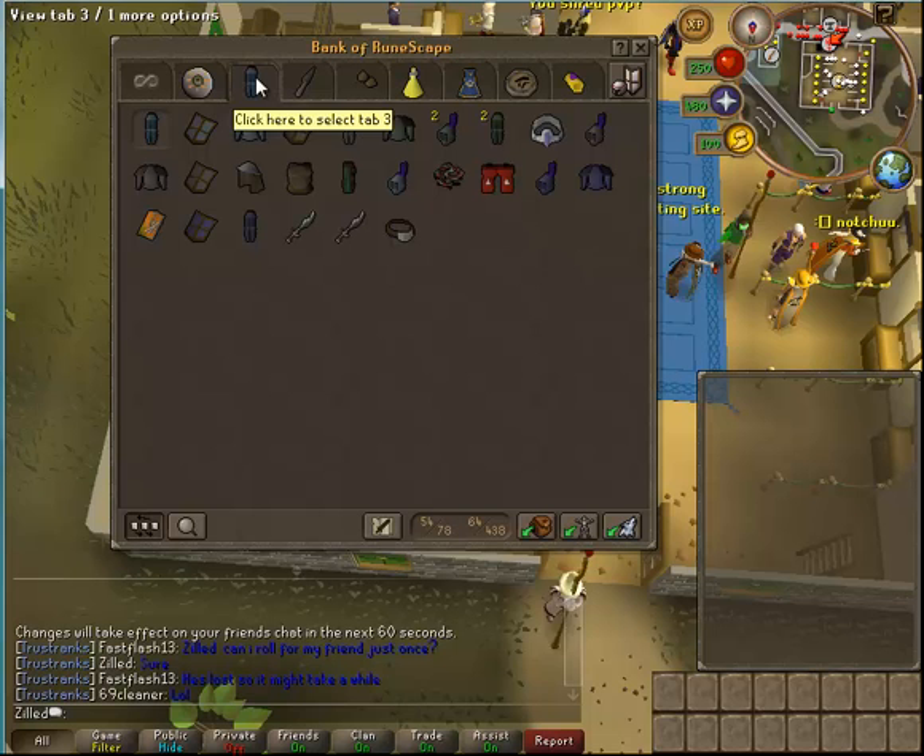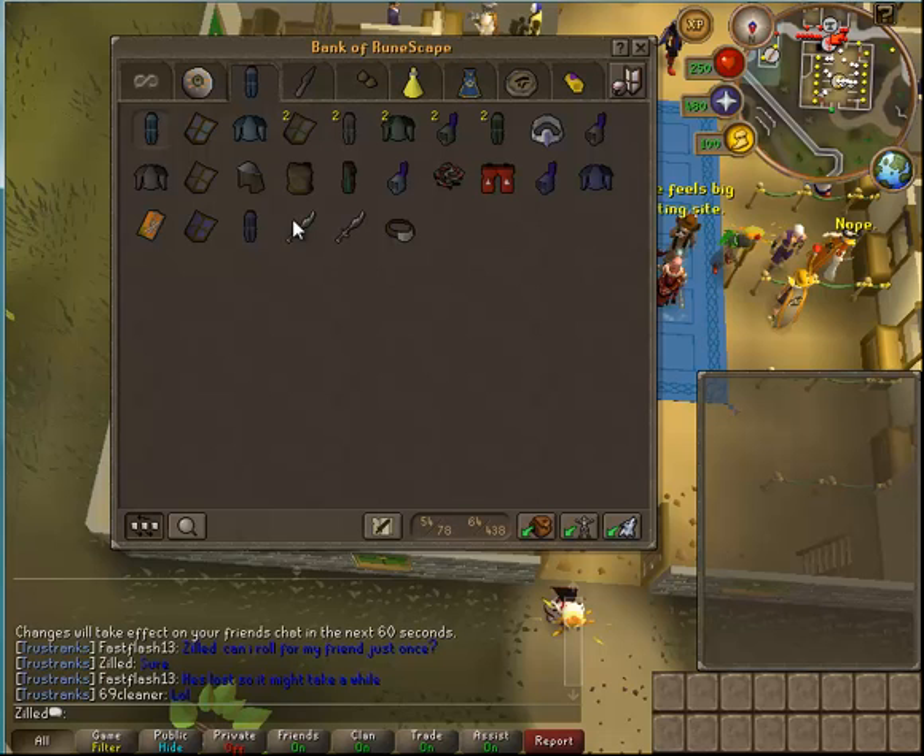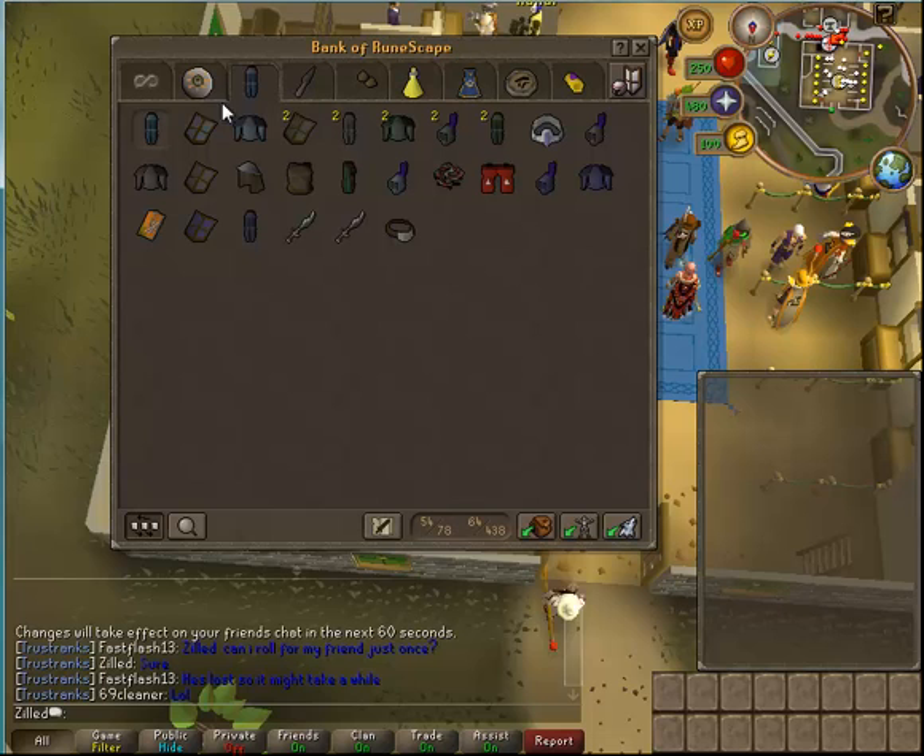Combat tab. I bought this actual armor, the whip, dragon boots, and focus sight, as well as this, because someone diced a full slayer helmet. I sold the black mask though.